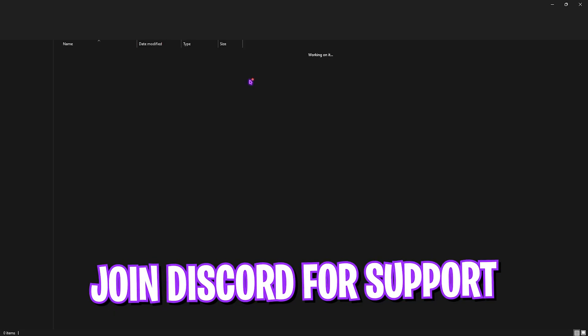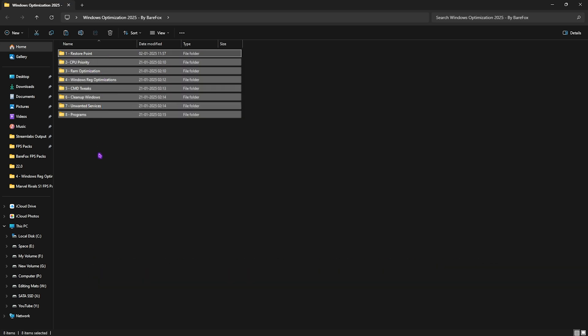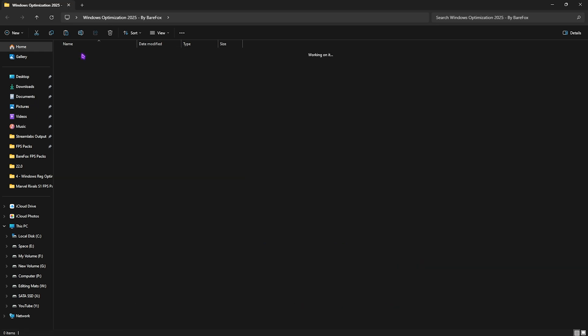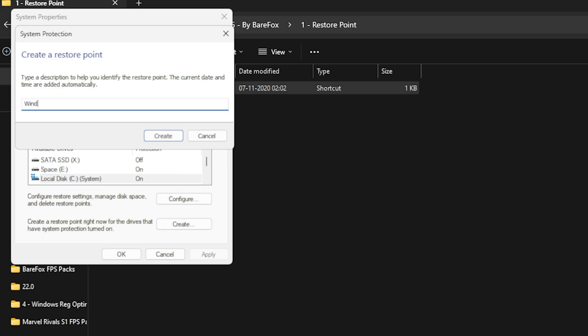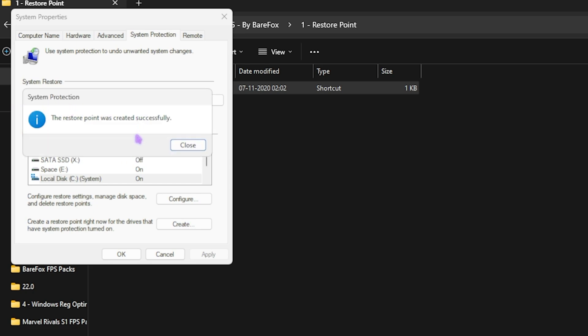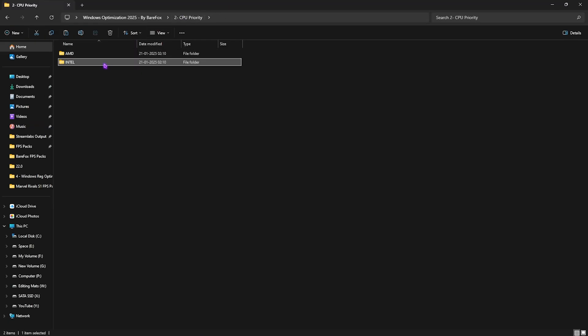The next step is downloading the Windows Optimization Pack — I'll leave a link in the description. It contains eight folders, each with a significant role. Start with the first folder: Restore Point. Double-click 'Create a Restore Point,' select Local Disk C, click Create, and name it 'Windows.' This is a failsafe in case any registry settings impact your PC negatively, so you won't need to reinstall Windows or lose data.